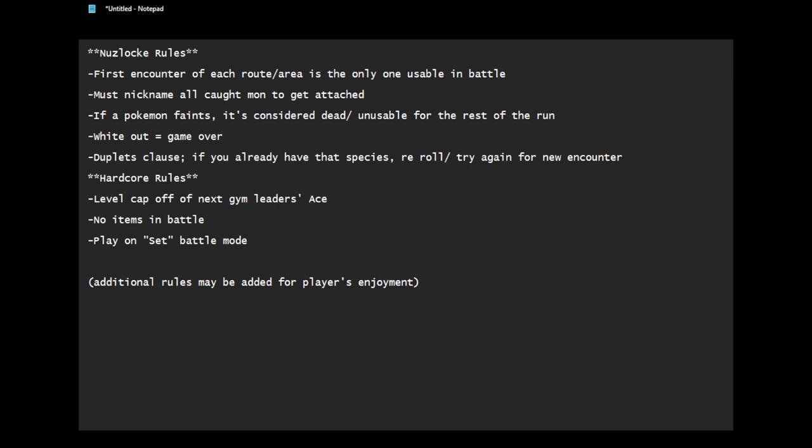It's only the first Pokemon you encounter. So if that Rattata has a not very good nature and doesn't have the Guts ability, you might want to reset your game, but that's the one you're stuck with. It's always the first Pokemon you run into that is the one you get.